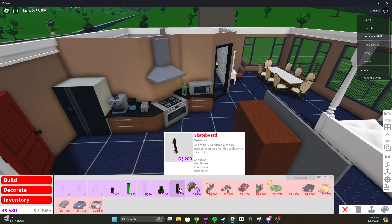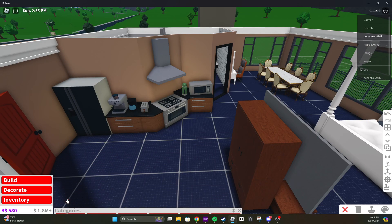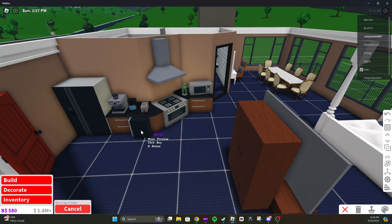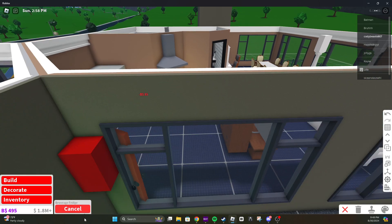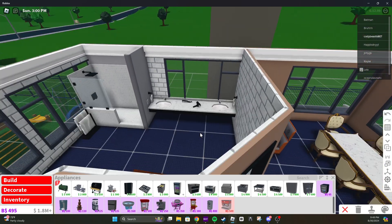You know what, even if we want, we can put one of those little mini fridges in there. You know what I'm talking about — one of these. There we go. Now we have a pretty cool room.